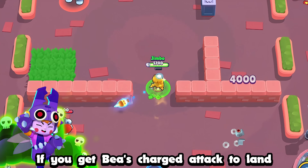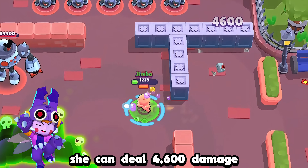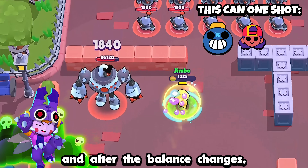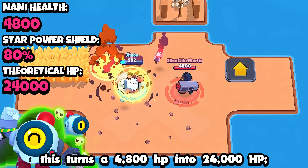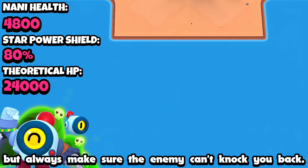If you get Bea's charged attack to land with just the damage gear, she can deal 4,600 damage — enough to one-shot Tick, base-level Meg, and after the balance changes, Piper. If you are using Nani's Tempered Steel star power, this turns her 4,800 HP into 24,000 HP. That's a huge difference, but always make sure the enemy can't knock you back.